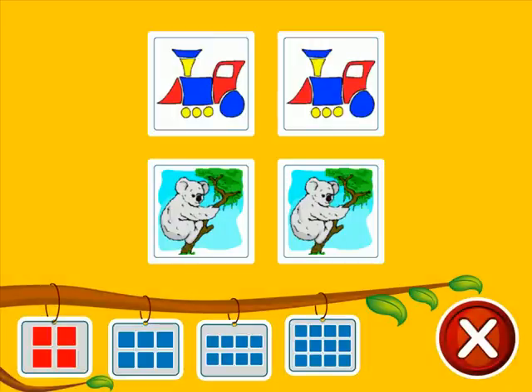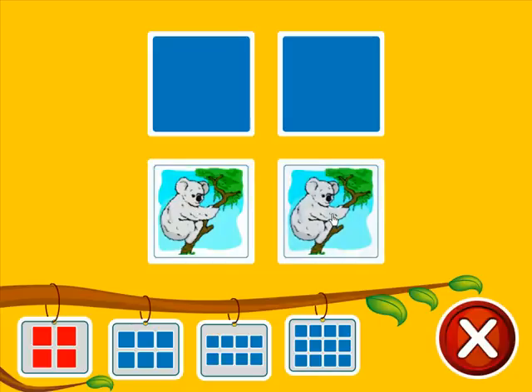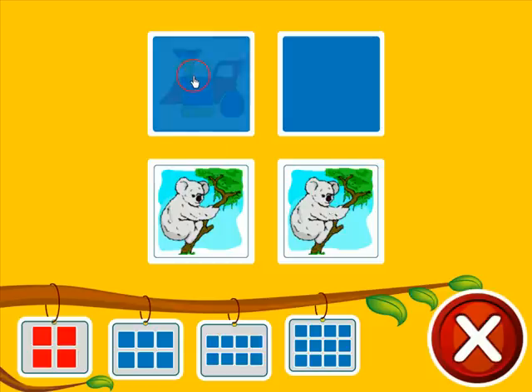Duo. At the beginning, I will show you all of the pictures. Try to remember them all. And then I will hide them again. Now press on the hidden pictures and try to find two identical images. Press the red button to end the game.